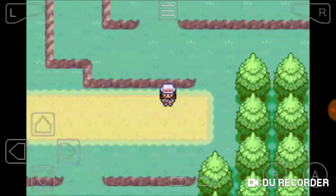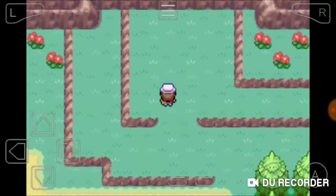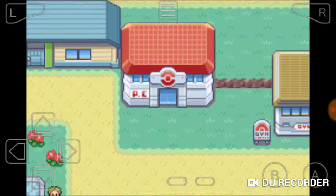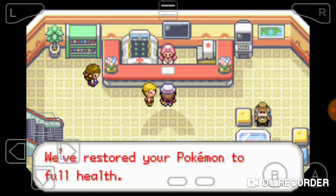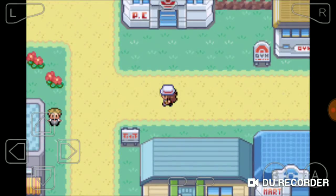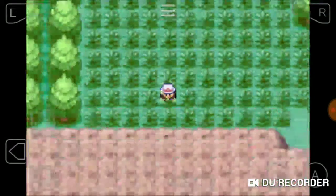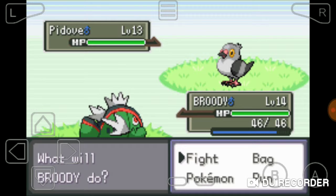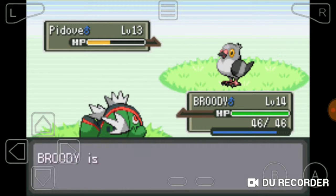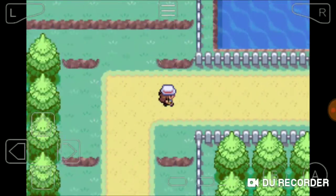TM05 - Roar? Roar sucks. But if we can catch a fighting type - if we could have gotten a Timburr right there. I know he evolves into Conkeldurr. I've never used it but I know he's a really good Pokemon. Let's get our encounter right here in Route 4, hopefully we get something good. P-Dove - I can use that. We'll use an Ultra Ball. Oh what - I didn't know! We just blew that encounter.